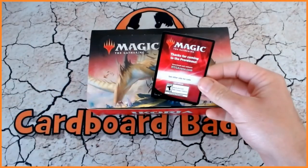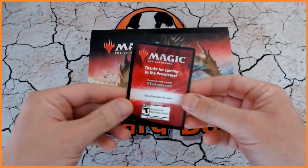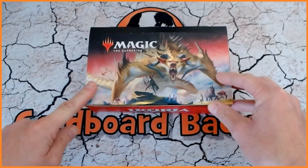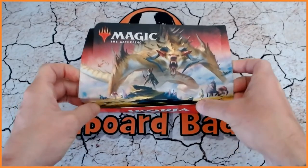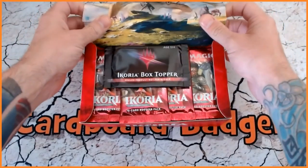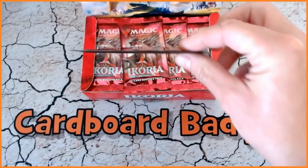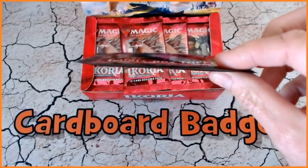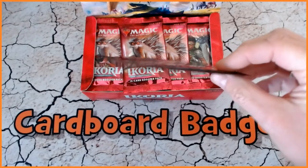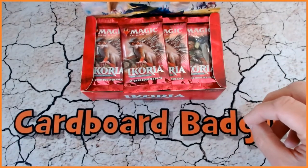Also, I have one pre-release code left that I can give away. All I would like you to do is write in the comments when you think I'm going to be opening the box topper — that is it — and then on Sunday I will let you know who has won. Now the good thing is, because I have seen some bad ones, look at that — it's not like a taco. We don't have a Pringle in this box. That is absolutely fantastic.